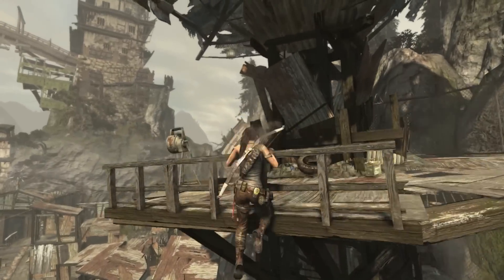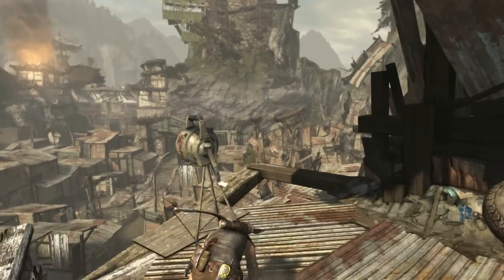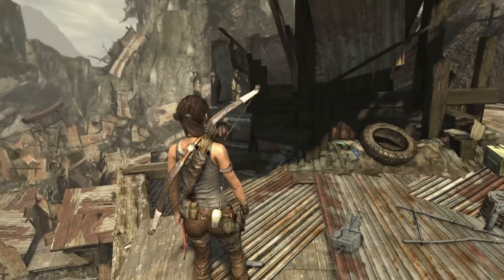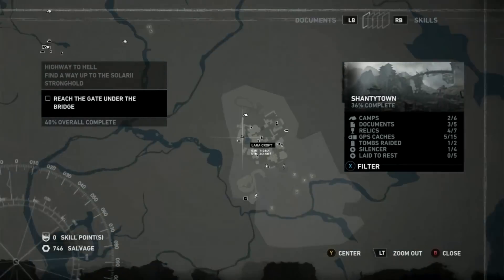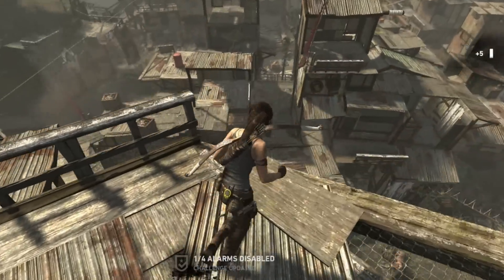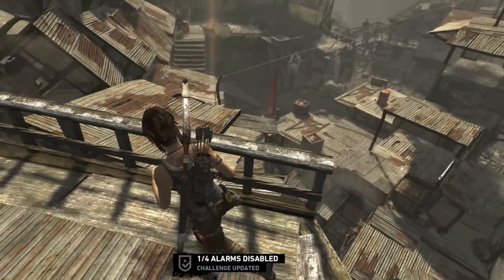Jump across here and you will find alarm number 1, which is for the silencer award. Now there's at least 5 alarms, possibly 6. From there we're going to grab this relic, so that's going to be relic number 1.